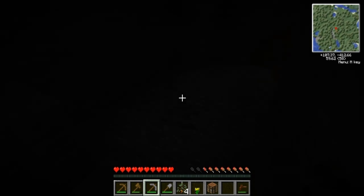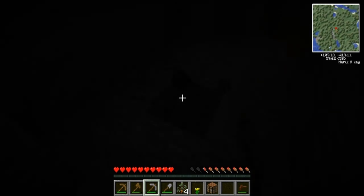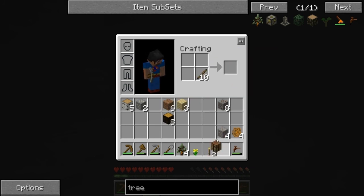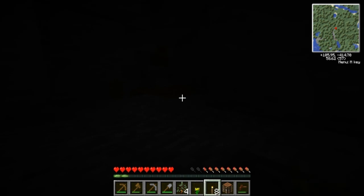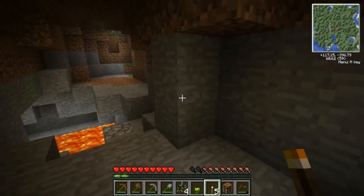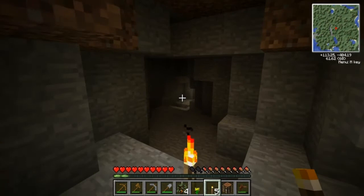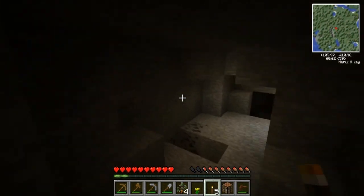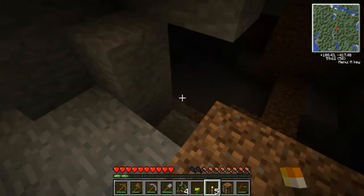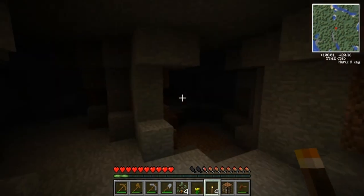I'm going to grab some coal - let me just grab this, make some torches so I can see things. The keyboard that I've got is the Corsair Vengeance K90 Mechanical keyboard. It comes with macro keys - there's eighteen of them and then you've got three different presets, so there's like fifty-four or fifty-eight of them, fifty-something.